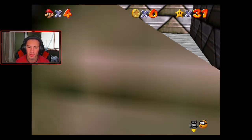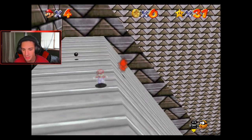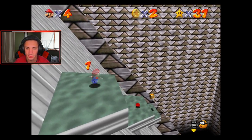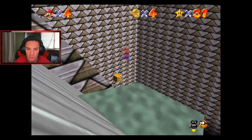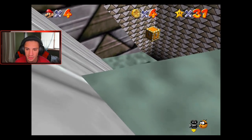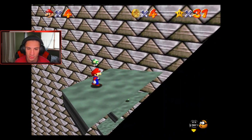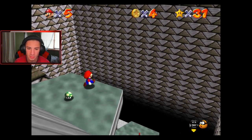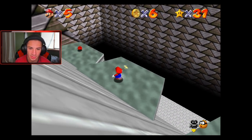We just unlocked a new ability - we got ourselves the Vanish Cap. So now we have the Wing Cap and the Vanish Cap. All that's left is to get the Metal Cap - that's the last power we need. You can actually skip fall damage by doing ground pounds - you don't jump from too high, you just jump and then do a ground pound.